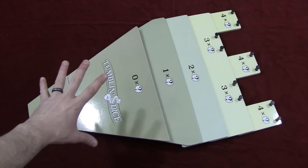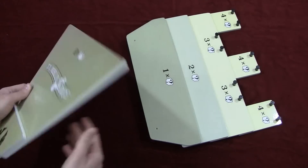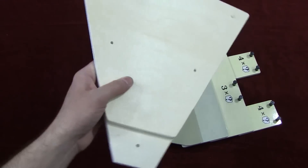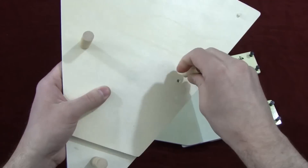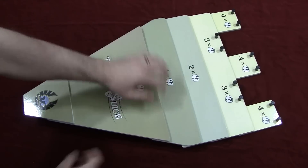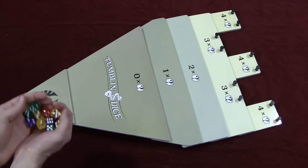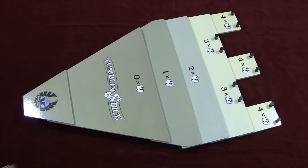Here is the Tumbling Dice board — as you can see it's pretty big. You do have to assemble it before you play each time unless you just leave it set up. You've got these little stands, and each level requires you to put a different level peg in it. It doesn't really take that long to put together. The game comes with a ton of dice — four colors — and you pick whatever color you want.